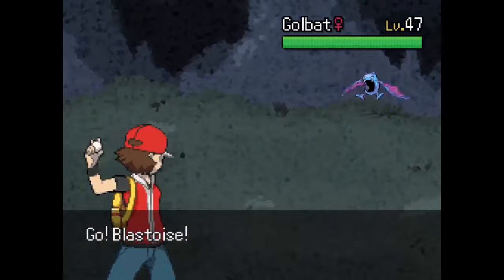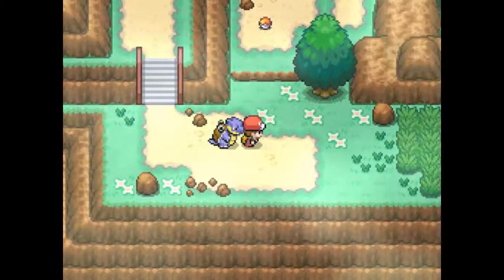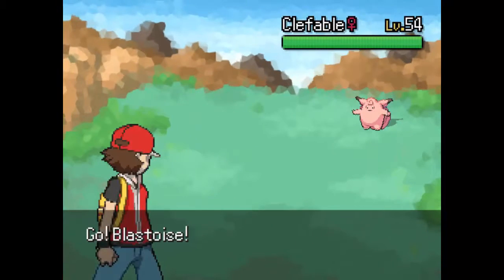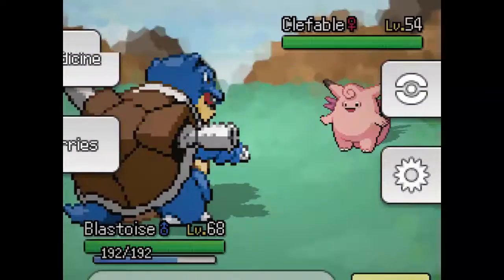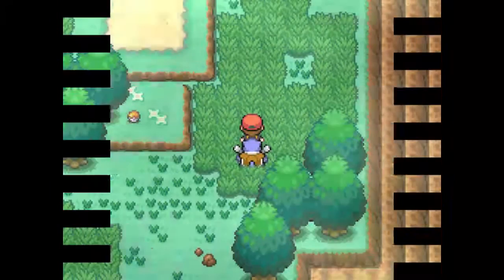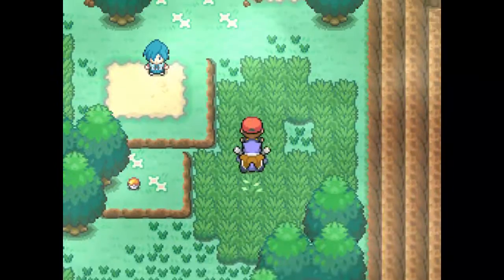Yeah, this'll be fun, guys! Blastoise can come in. That entry animation takes so long. I do know how to get through Mount Silver — I'm just wondering if it's the same here. Clearly this must be like the summertime — that's a cool addition to make Mount Silver in the summer. Do we have any Pokeballs? Yes, we could catch a Clefable if we want to. I'm guessing the Fairy type isn't in this game.